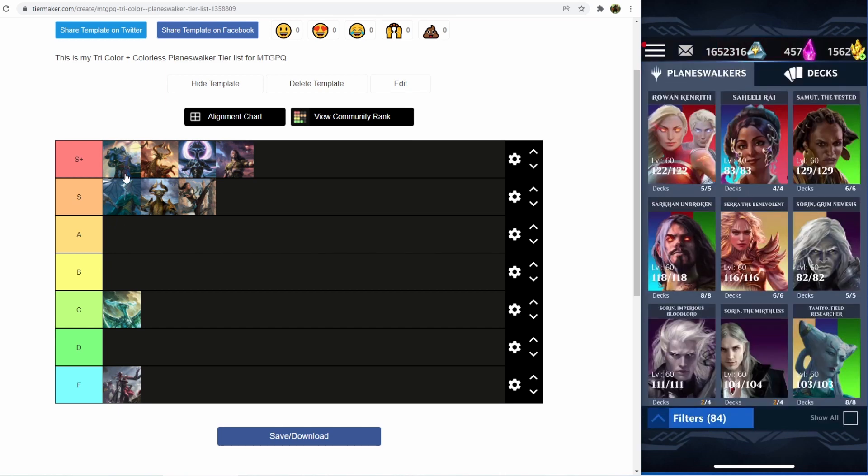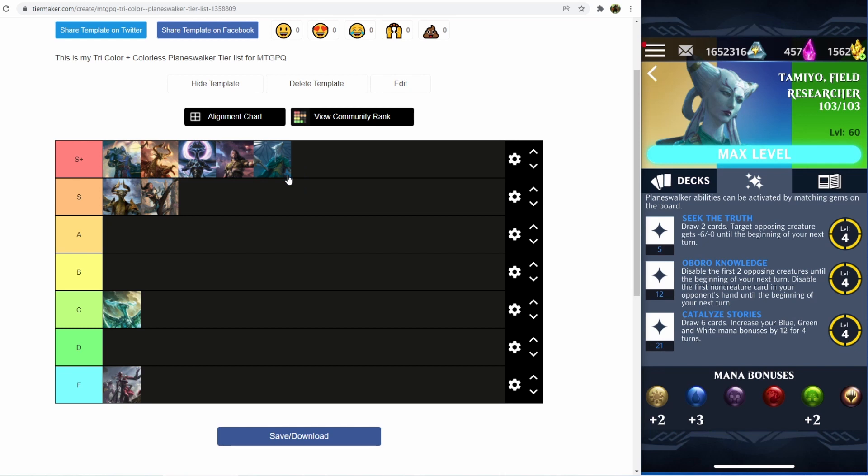The next S-plus tier planeswalker is going to be Tamiyo Field Researcher. Tamiyo really earns her place in S-plus because of her incredible viability in Legacy and her periodic superpowers in Standard. If you're ever able to get to a point where you're using her third ability on repeat, then Tamiyo becomes one of the most powerful planeswalkers in the game. Having the mana bonuses for blue, green, and white increased by 12 for four turns means it's increased by 12 for two of your turns, and if you're able to use that ability every single turn, you get a maximum of plus 24 to those mana bonuses at all times and always cap out your hand — which is absolutely ridiculous. We also got a new card — I want to say it's called Faith Bond Judge — but that thing fills up your loyalty like nobody's business.